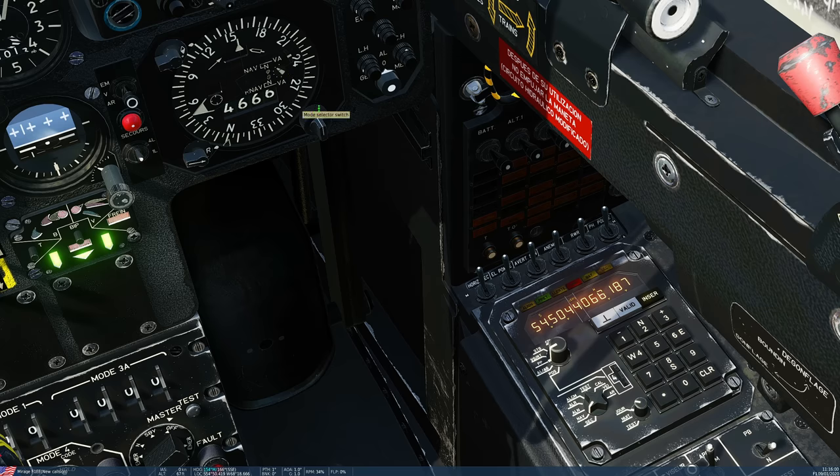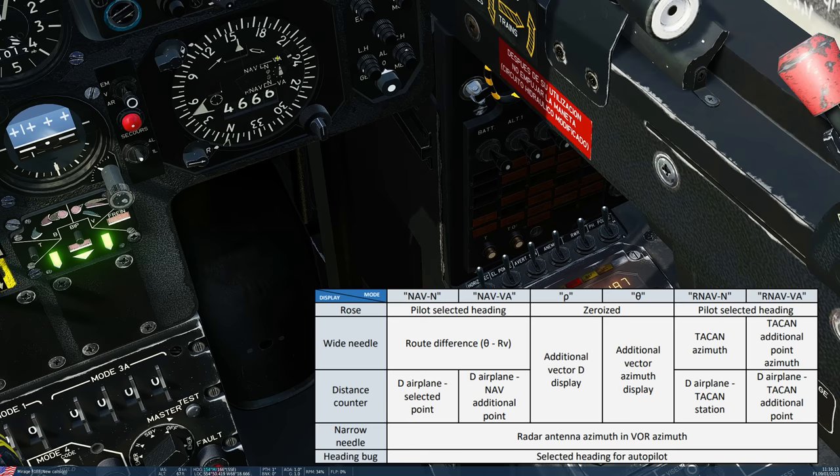Next we have a mode selector. We have six modes displayed by this indicator here. We operate the modes by hovering the mouse over this knob and left and right clicking. I'm displaying my limited understanding of the modes at the moment — you don't really need to know them all. So first: NAVVA — basic navigation with an offset point. NAVN — basic navigation without offset point. PI — not sure. VITA — not sure. RNAVN — basic TACAN navigation. RNAVVA — TACAN navigation with offset point. Our basic configuration for using INS waypoints will be NAVN.